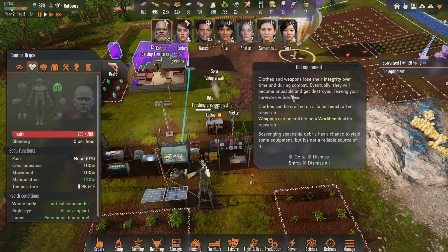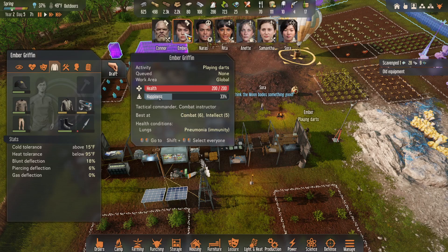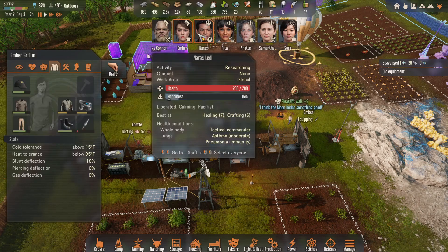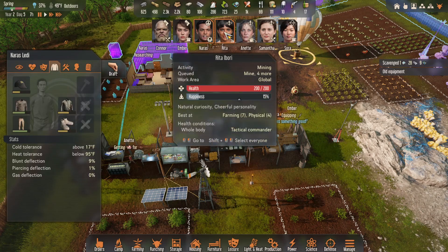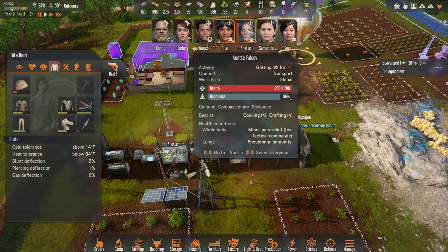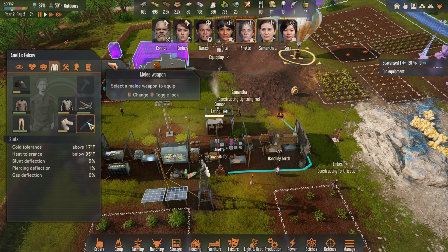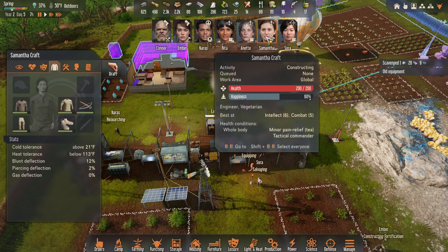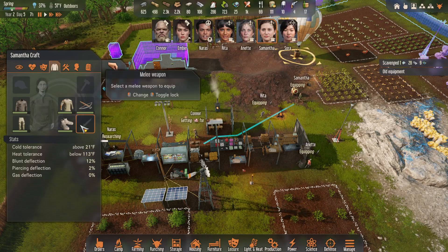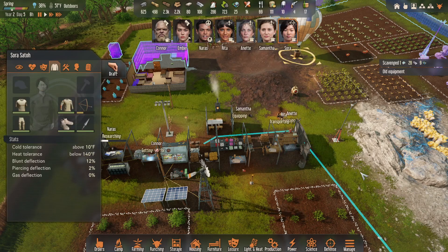We should take a look — it still says old equipment. We should have a look at everybody's equipment and see if anybody is in really bad shape. Ember needs a new spear. Rita needs a new spear also. Annette doesn't have a spear — you may as well give her one. Samantha doesn't have one either, and she also doesn't have a hat. Put a hat on and also get a spear.